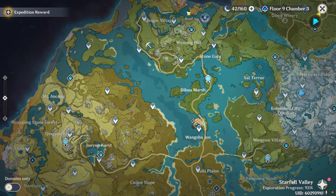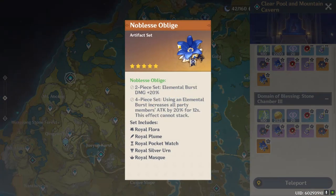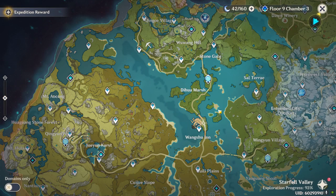Do this until you hit adventure rank 45, because then your focus shifts completely — you unlock the last tier of the artifact domains, which guarantees a 5-star artifact. I recommend farming the Noblesse Oblige set first because it's a great general-purpose set. In general, focus on the main DPS first and supports later. For specific sets to farm, I recommend looking up character guides.